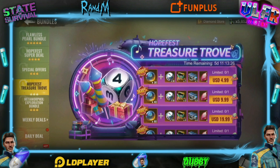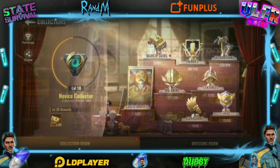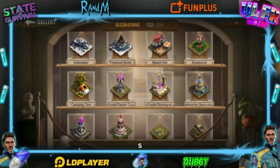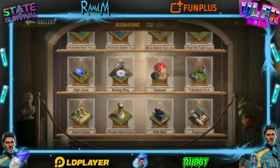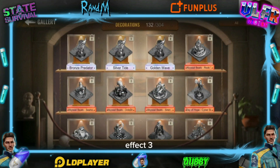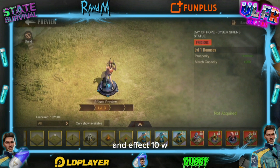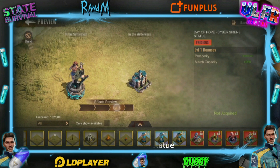One last thing in this video — let's look at the effect of the new statue. You can find it in your decorations; scroll down until you see one of the statues. It's a statue with Kohi. Effect 3 brings another hero, effect 5 brings both heroes together, effect 7 looks a lot like the chef's effect, and effect 10 — we'll see what happens when we unlock it. It's a nice statue, but I hope it has a more interesting effect than the chef.